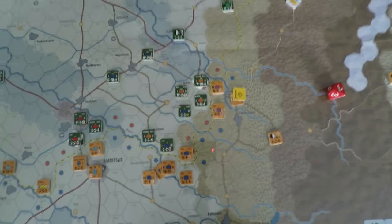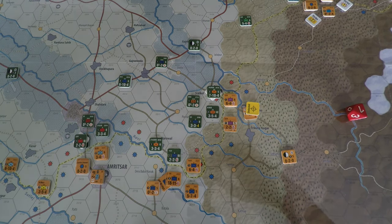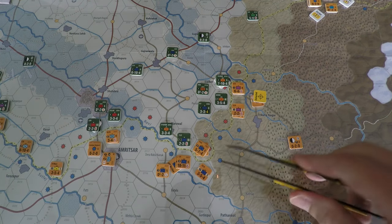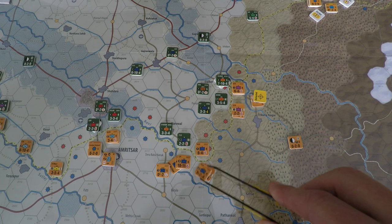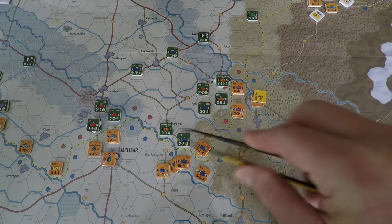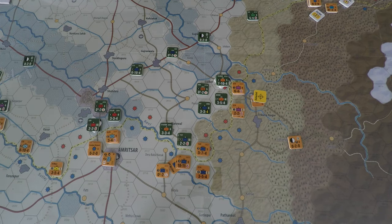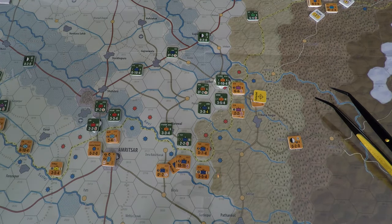Now we do the basic movement and combat phase. The only movement I did was down here — I switched two reduced units' positions. Both are reduced so I want to press that advantage while I can. Everything else is already in place. I'll plot out all combats, show the odds ratios, and roll them out.